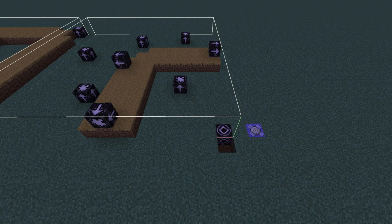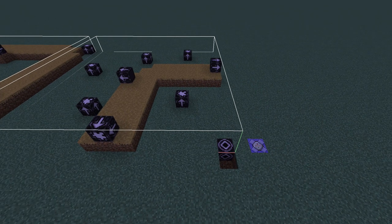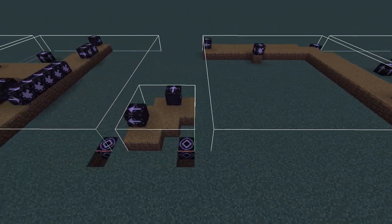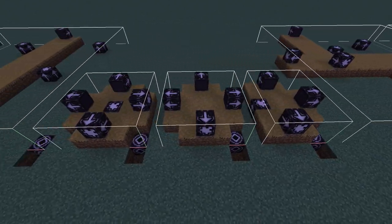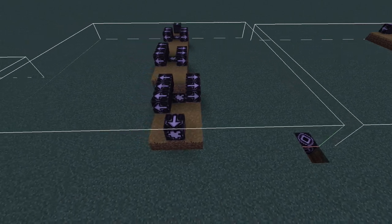Here we are in yet another new showcase world with yet another new village type: the taiga zombie village. As with the desert zombie villages, these are very similar to their non-zombie versions but with less variety. The taiga ones do have a bit more variety than the desert ones. Roads include three types of corner pieces, six types of crossroads of varying shapes and sizes, six different straight pieces, and a small turn piece.